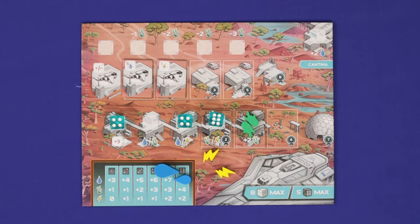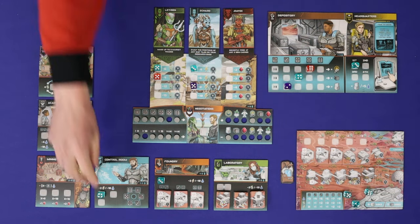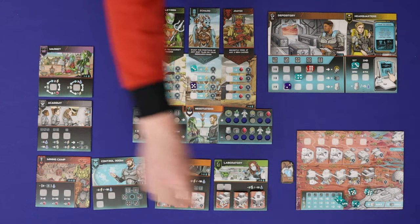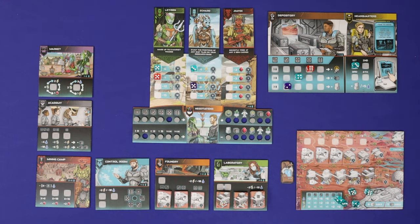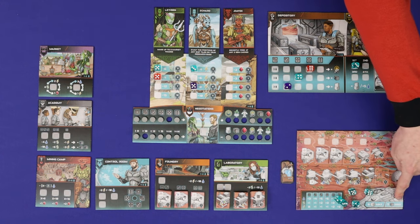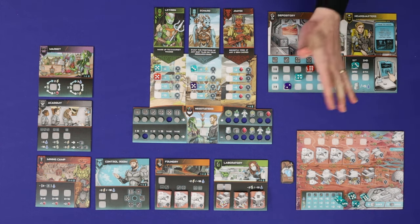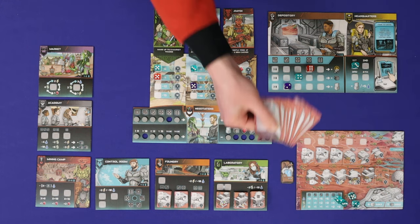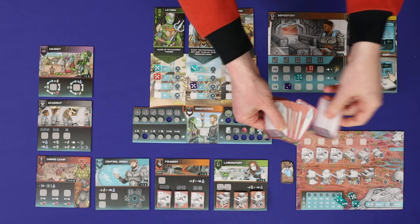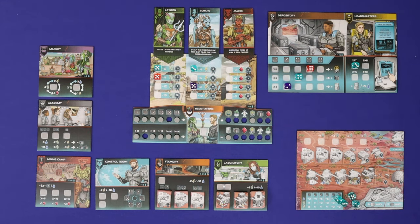Finally it's time for the rest phase where you'll set up for the next round. Retrieve all of your dice from your farms, your cantina and the small action boards, and add them to any dice that you gained during the round. Leave any dice on the depository, headquarters, and negotiations boards. Now resolve the two hand limits: if you have more than five dice (including dice in headquarters) you must discard down to five, returning any excess to your supply. Then if you're holding more than eight contract cards in hand you must discard down to eight. Finally rotate the first player marker one step clockwise and proceed to the next round.